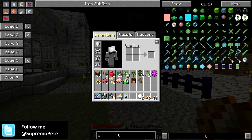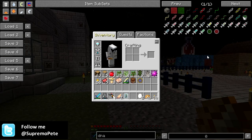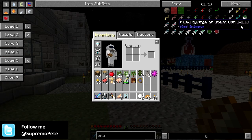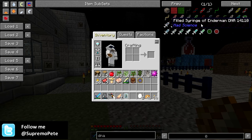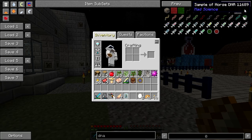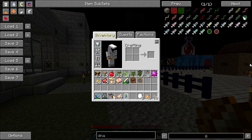So if you look under DNA, I can't find any slime. There's mutant, zombie, wolf, witch, villager, squid, spider, sheep, pig, ocelot, cow, horse, enderman, bat, creeper, chicken, cave spider — but there's no slime from syringes. So that is kind of a flaw.